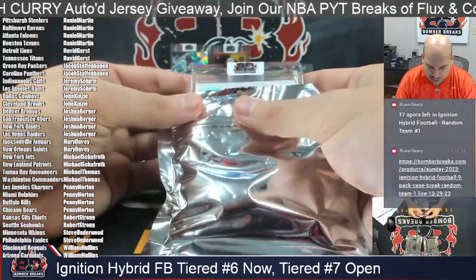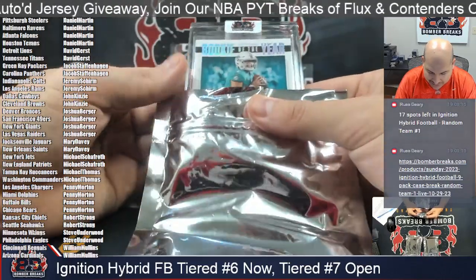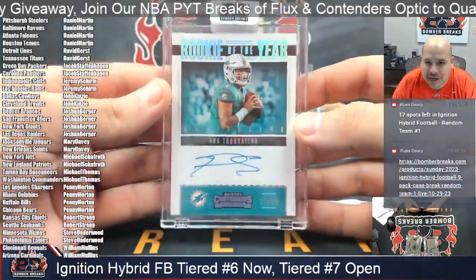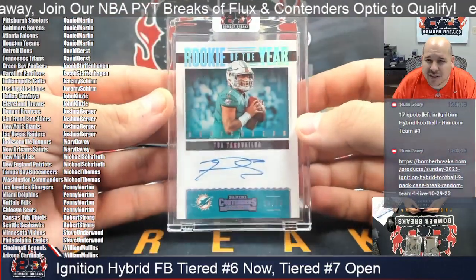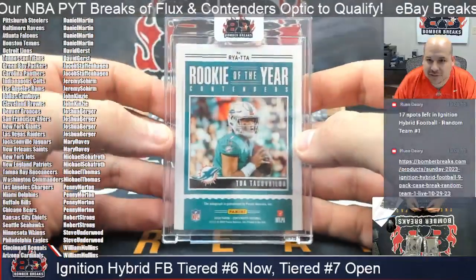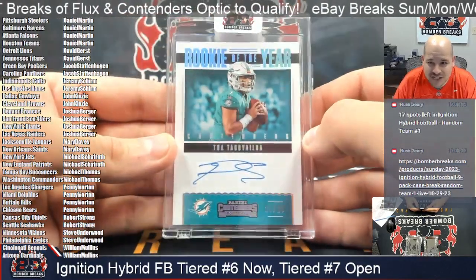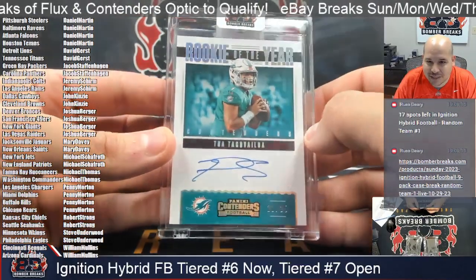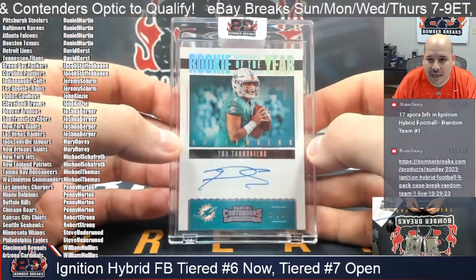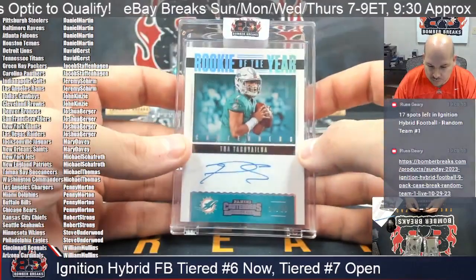Next up I see a big old rookie — I've got Rookie of the Year from Contenders Football. It's a big Contender: Tua Tagovailoa, 21 out of 25, on-card rookie auto of Tua, who had another 300-plus-yard game. I think the MVP three-headed race is looking like Mahomes, Tua, and Hurts — let me know in the chat if I'm missing somebody. Congrats to Miami Dolphins — Penny, that is yours! Rookie of the Year Contender Tua on-card autograph from 2020 Contenders, number 21 out of 25.